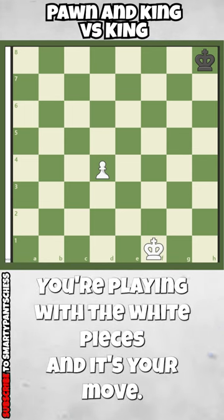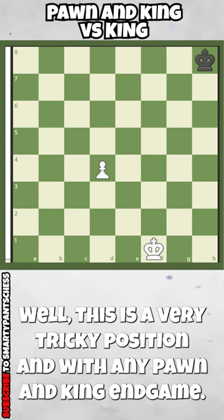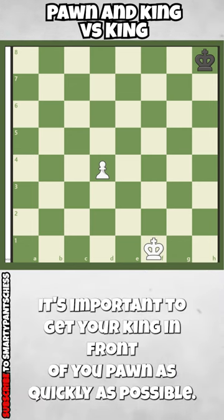You're playing with the white pieces and it's your move. Only one move in this position wins for white. What are you going to play? Well, this is a very tricky position. With any pawn and king endgame, it's important to get your king in front of your pawn as quickly as possible.